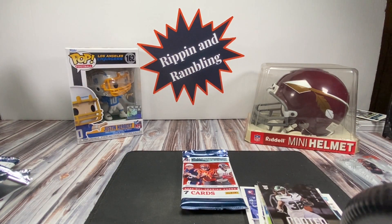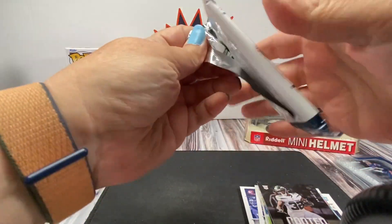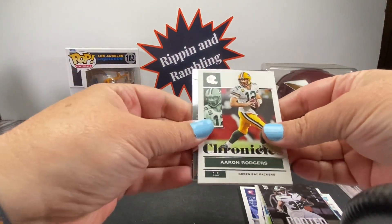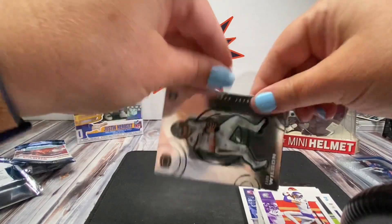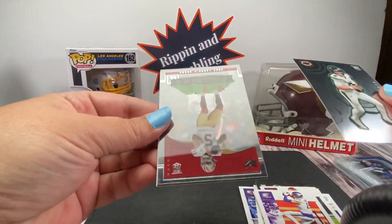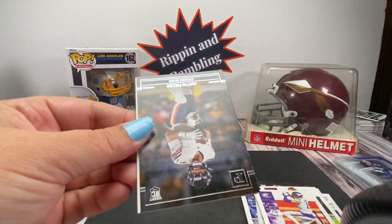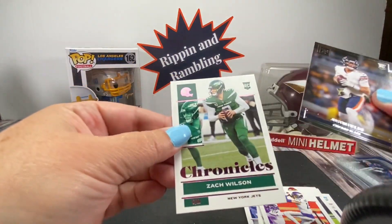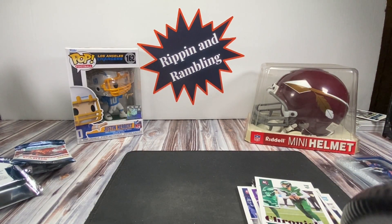Yeah, that's the second Mac Jones, Ramondre. It's not as bad as that Wild Card product where every pack was the same — like three of the same thing. We got a Zach Wilson — the first Zach Wilson we pulled. I'm surprised he got injured, but he's only supposed to miss two to four weeks. Trey Lance — oh it's the second one we pulled. There's a Zach Wilson pink. That's it for Chronicles — we didn't pull any Prizm Blacks, those are my favorites, but we'll go over some of the bigger hits.